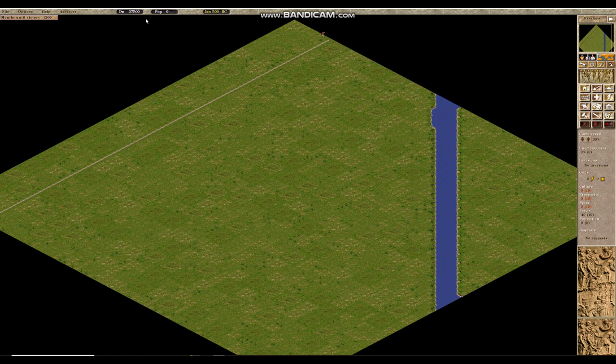Right next to this indicator we can see a population indicator, which is the counter of inhabitants in your city. Right next to this we can see a date overlay, which shows you the current date. It can be used to track progress through specific maps if you remember the timeline, however it will not impact the game in any meaningful way — all events are scripted.